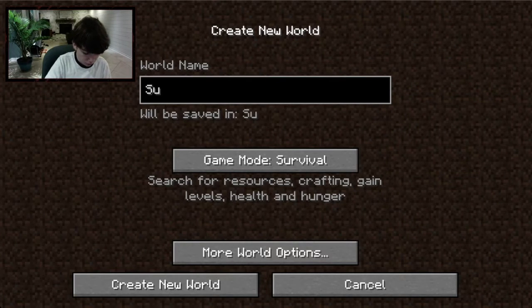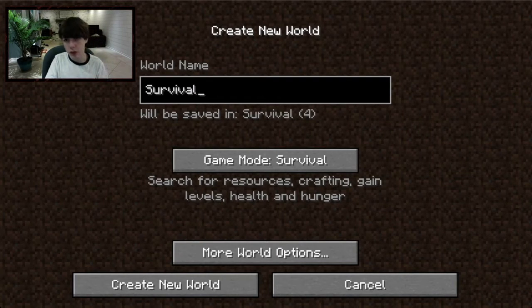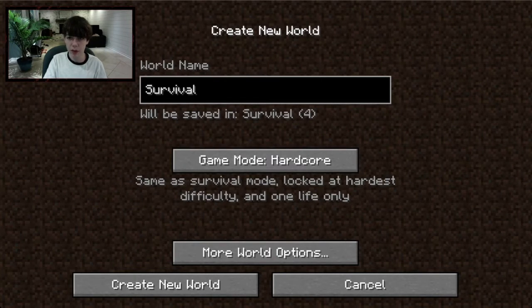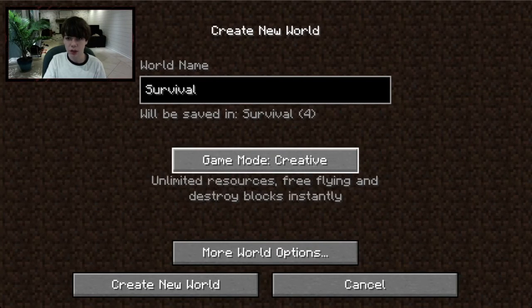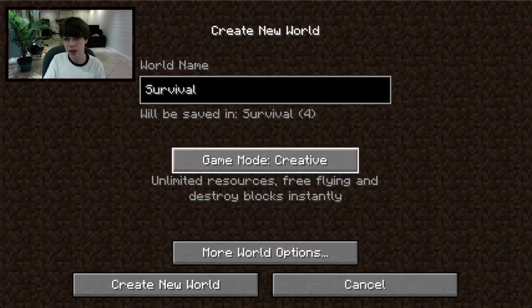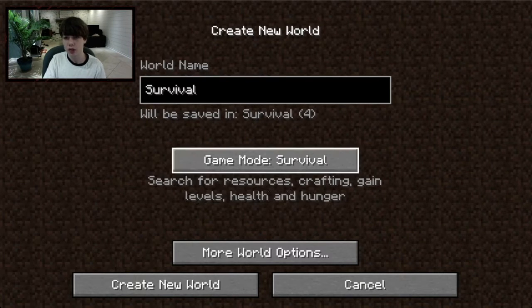Down here is the game mode. I'm going to keep mine on Survival for this tutorial. There's also Hardcore, which is the same as Survival but locked to the hardest difficulty and you only have one life. Creative mode gives you unlimited resources, free flying, instant block breaking, and you can't die. I'll keep mine on Survival.